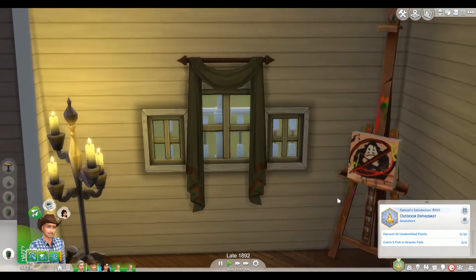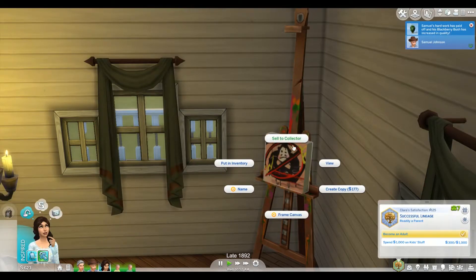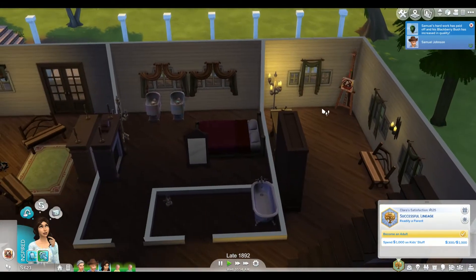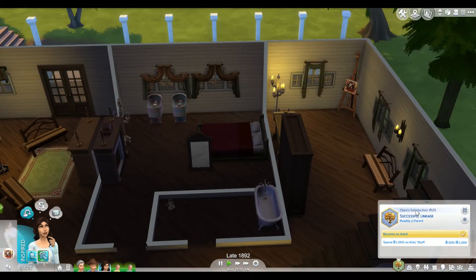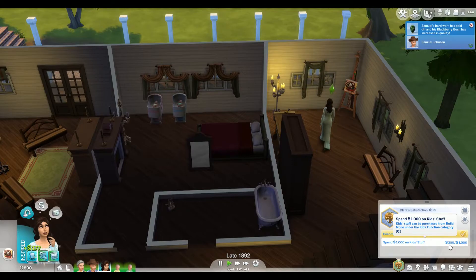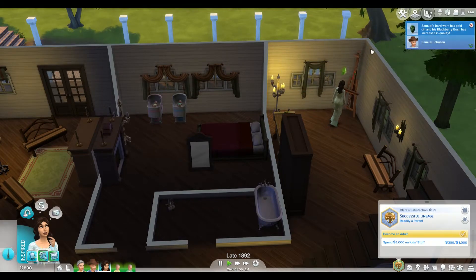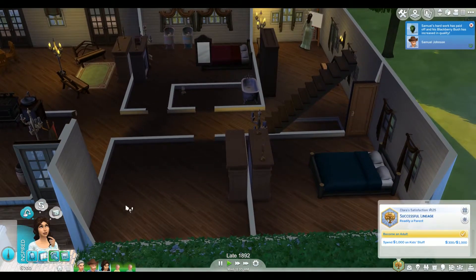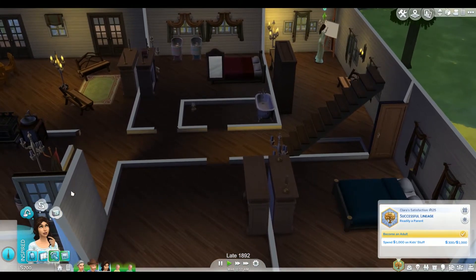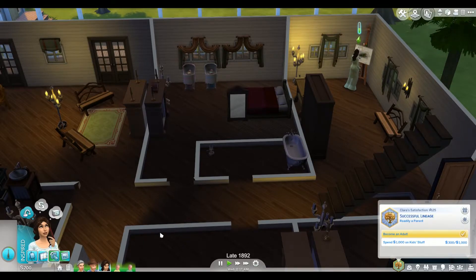We have another painting — what is this? That is a very strange — it's a pop art painting. We'll pretend like she didn't do that because pop art didn't exist. Clara wants to spend another 700 simoleons on kids' stuff. We are going to have to put together a nursery for them for when they age up into toddlers. I think I'm going to make this be that room, so if we can get some more simoleons we'll have enough to spend on beds and things like that.